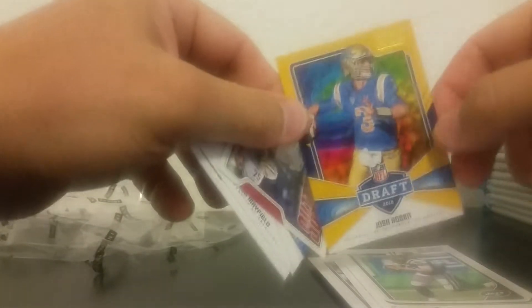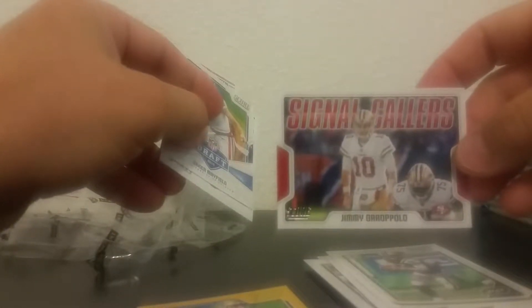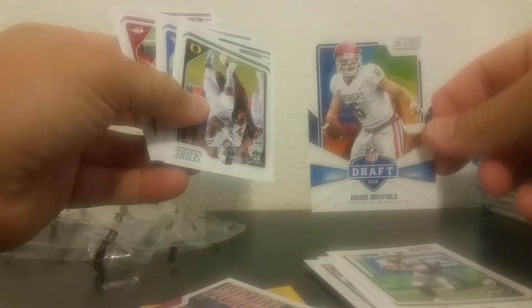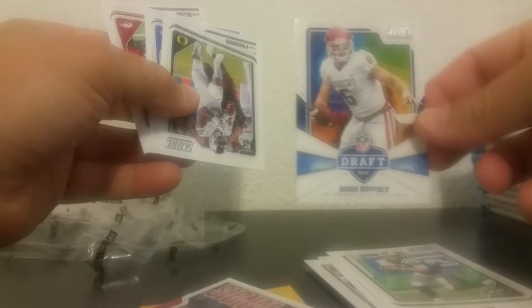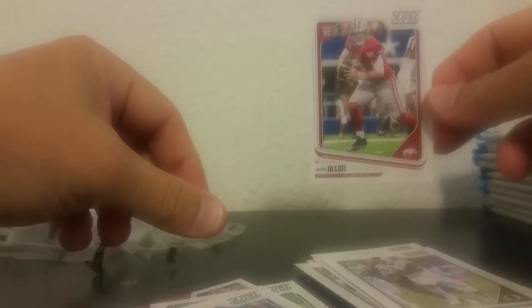Oh, nice — Josh Rosen. Not sure if that's a gold, but that's a nice little rookie card. Signal Caller. Garoppolo. Nice. Baker Mayfield rookie card. I think that other one of Josh Rosen is a gold one. Damn, another Josh Rosen. Not bad for a first pack — three really good rookie cards, two Josh Rosens and a Mayfield.